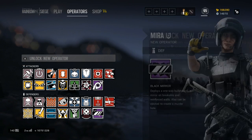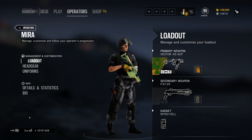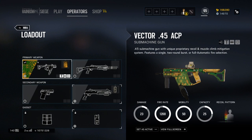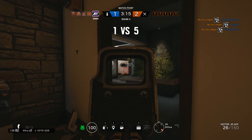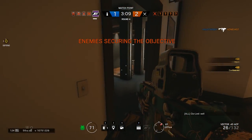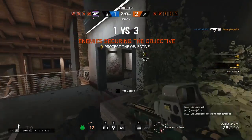However, if you are more of the kind of operator who likes to camp or turtle up, then Mira is a great defensive operator. Mira's ability is incredibly cool, and we'll get to that in a second. For her primary weapon, she brings the same shotgun to the table, but also the Vector 45 ACP. This may be known to you as the Chris Vector or the K10 — it's known by a bunch of different names depending on which video game you play.